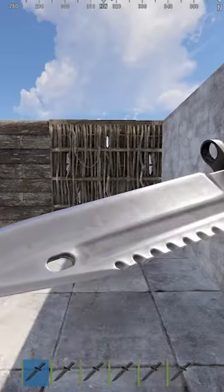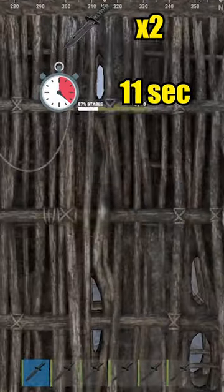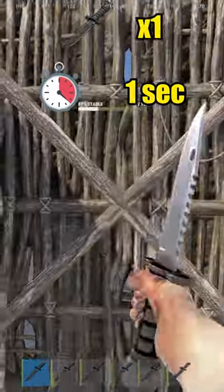This is how much it takes to raid walls with Combat Knife. Twig wall takes 2 for hard side and 1 for soft side.